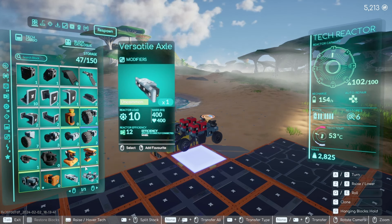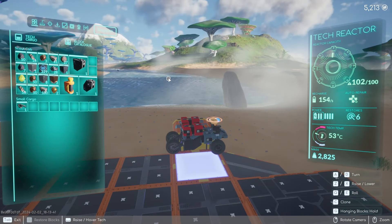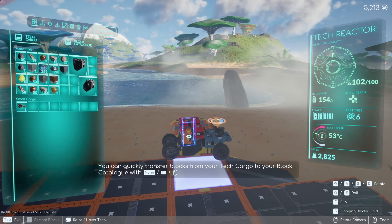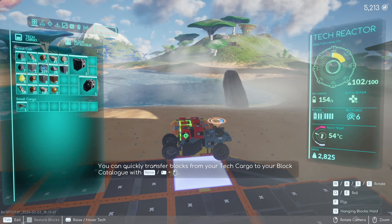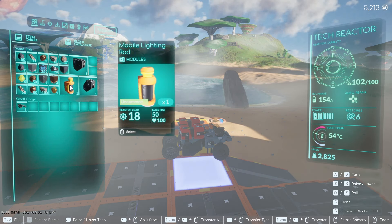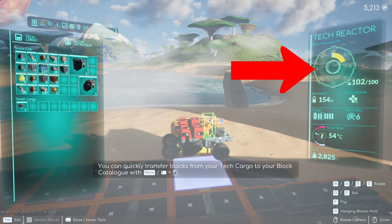If we overload our tech — I'm going to pull individual parts since I know some are heavy — and then come back over here to show you what happens when you overload your tech. If parts don't fit, you just have to spin them around until they do.